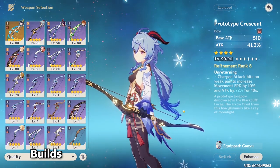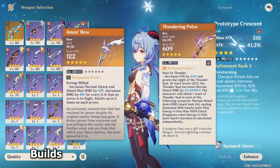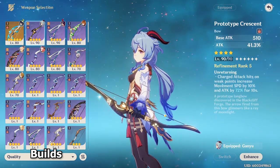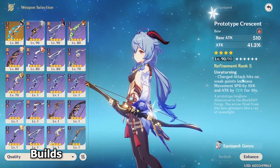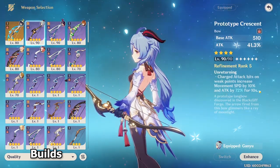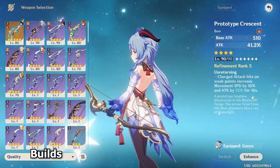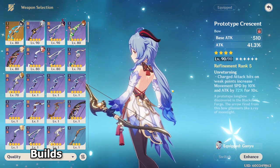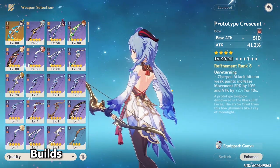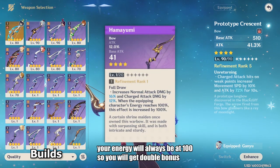Building Melt Ganyu is very straightforward. If you have a 5-star weapon, just use it — whether that be Amos' Bow or Thundering Pulse, those weapons are all really good, with Amos being the best. Otherwise, the recommended free-to-play weapon is the Prototype Crescent, which is really strong at Refine 5, giving you 72% attack on the passive. However, some enemies cannot be headshot, and therefore you might want to use the Hamayumi bow instead, which can work against non-headshottable enemies.